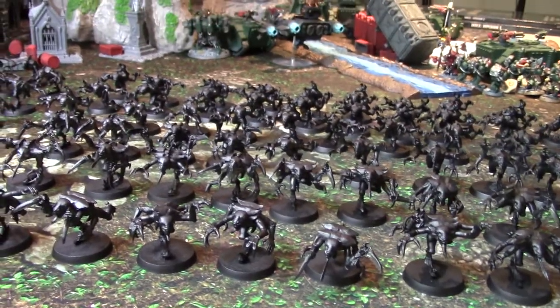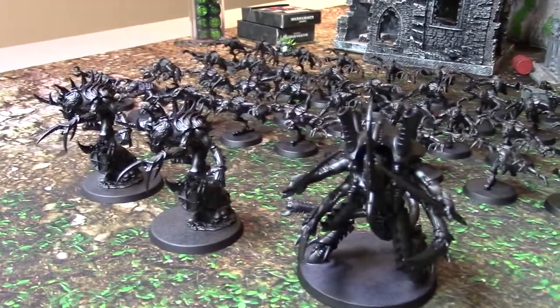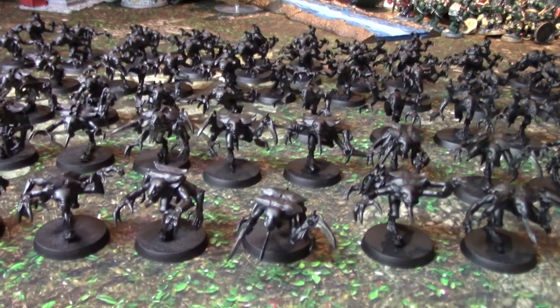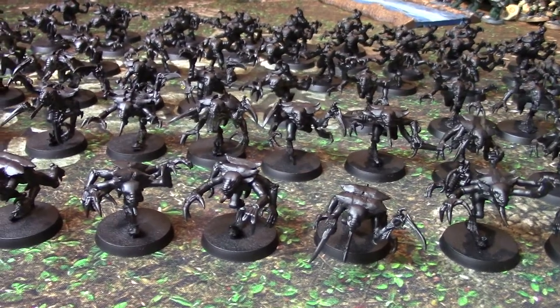I've got to get these done in the next three and a half weeks. The first step I've done is spray-bombed them all black so I can skip the shading step completely. My color scheme is going to be very simple: Genestealer purple on the top carapaces, and white-bellied or dark gray-bellied underneath. They will at least be getting the basic color treatment.